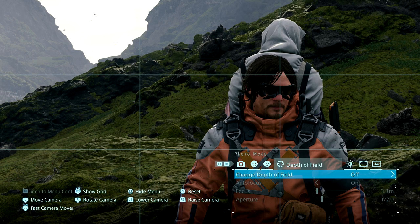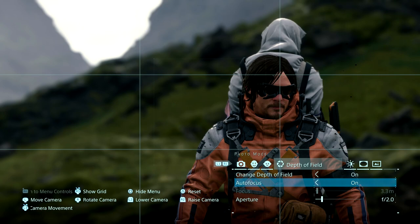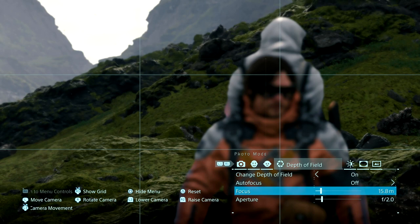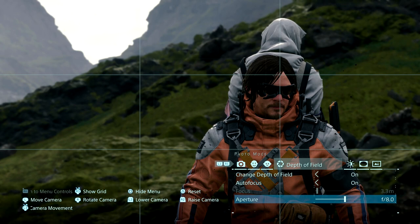Let's move on to depth of field. If you turn on depth of field, you'll see that it blurs out the background — this blur is known as bokeh. If autofocus is on, Sam will always be in focus, but if you turn it off, you can adjust exactly what you want to be in focus. The aperture is marked by f-stops, which is something you'll see on real lenses. The easiest way to remember: the smaller the f-stop number, the blurrier the background gets, and the higher the f-stop number, the more is in focus.